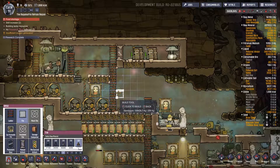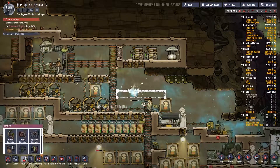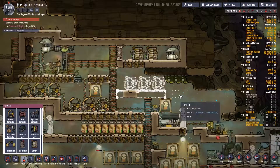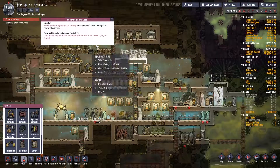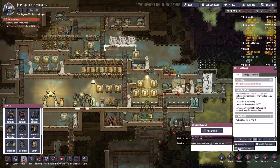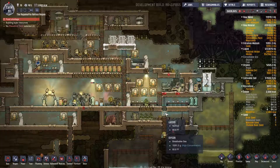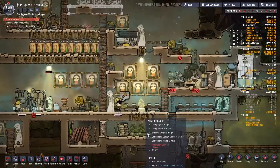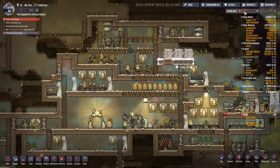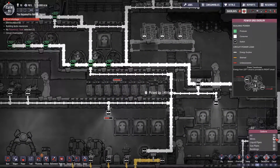Research complete — that's great. Right here we're just going to fill this area with batteries. With pressure management done, we can make valves. I'm going to turn the research buildings back off for now just to save power. We are making food again. Circuit's overloaded — we don't need these circuits, so deconstruct the wires we don't need.